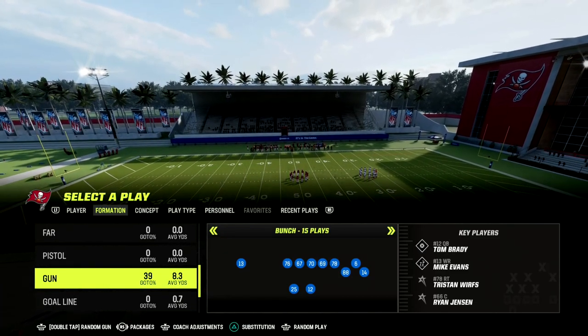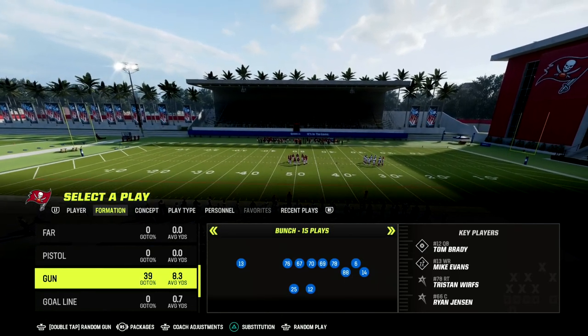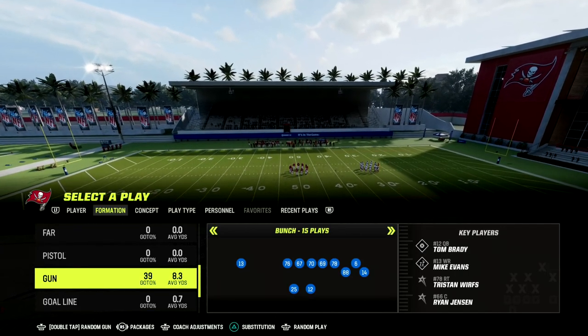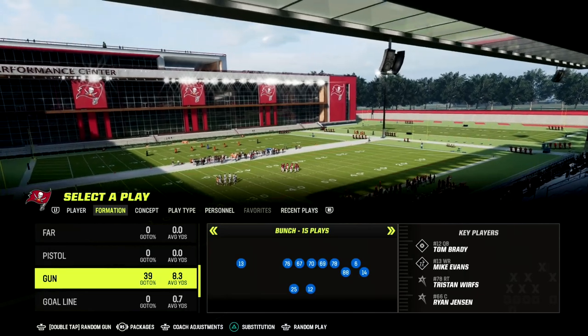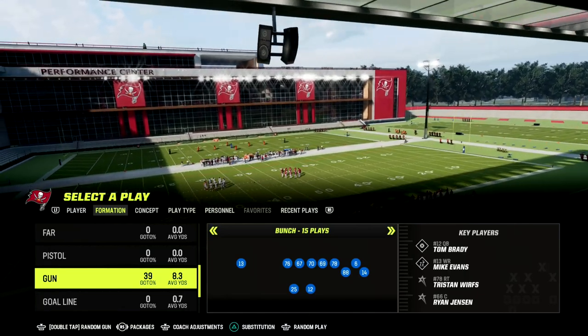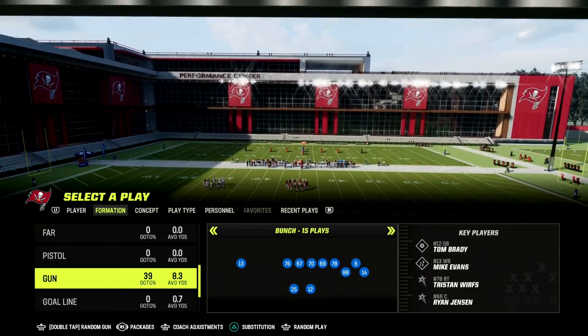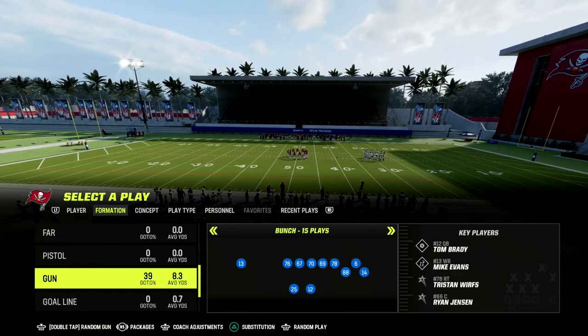I'm going to give you one of my favorite setups from this play. What it really stems from is the fact that traditionally we wanted to run the bunch to the wide side — in this example, we're going to want to run the bunch to the wide side. But we're going to take advantage of short side passing concepts to attack the meta defenses that people are running to try to stop Gun Bunch.